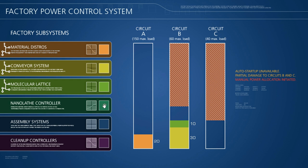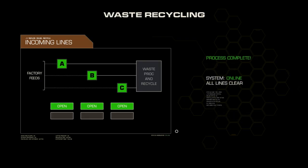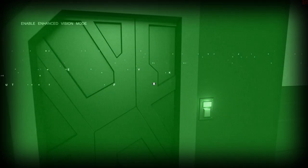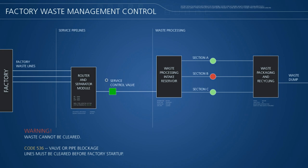For the puzzles in Prominence, we've worked very hard to create a dynamic but challenging mix of traditional inventory puzzles, graphical interface puzzles, keyboard-based hacking puzzles, and environmental puzzles — and they all tie directly into the narrative.